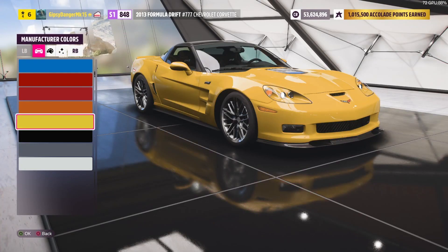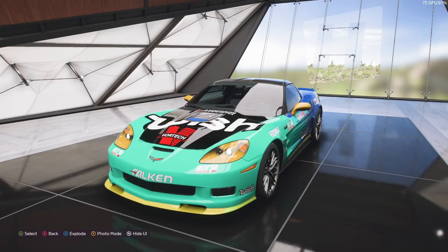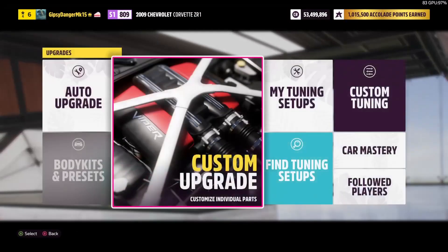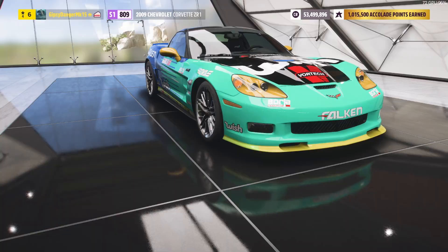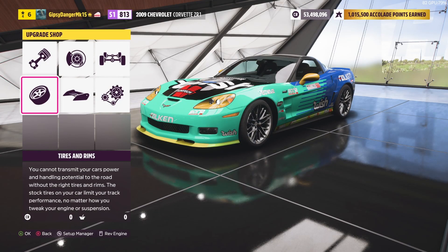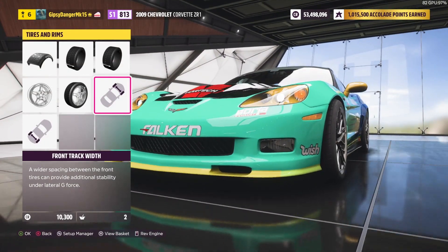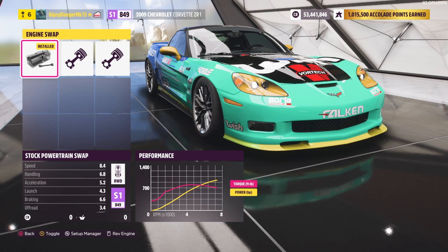For the purposes of this video, we're going to buy a brand new C6 instead of using one I already have set up as a drift car. We're going to throw the Formula Drift livery on it — there's our FD livery. It's definitely not exact and looks pretty terrible compared to the other one. So let's do some upgrades and see if we can get it somewhat similar. We can't put the 7-liter in it, but we can do the 6.2. I believe the other one is supercharged; I just checked — it is supercharged. So we're not getting the 7-liter, but we'll get as close to everything else as we can.